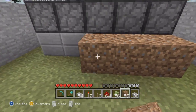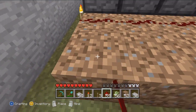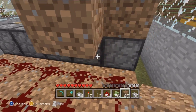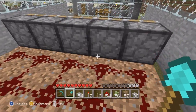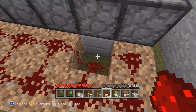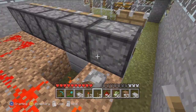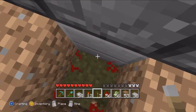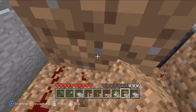I'm just gonna put the dirt right here for now. I need two rows like this. Let's do an alternating current thing like this.